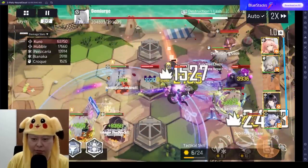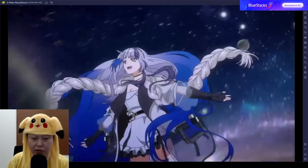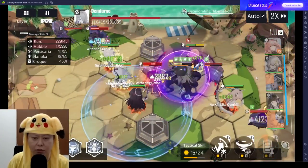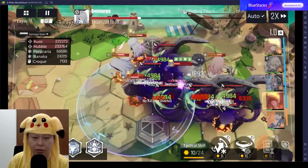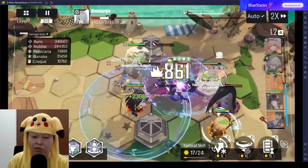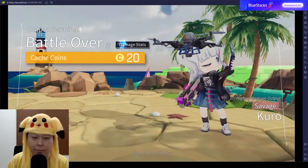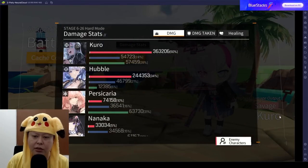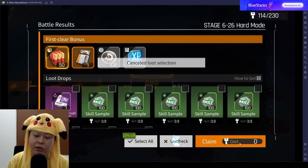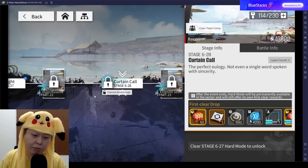Let's do this — kill the wave-maker first, use Hubble's ultimate to clear the small ones, then focus target the boss. Sometimes the boss recovers HP which is really annoying without enough damage. Hubble died, but luckily Kuro didn't. If you have the correct buffs and bring the right characters, this boss is quite easy to beat. After clearing stage 6-28, I'll be able to unlock potential breakthrough for level 70.